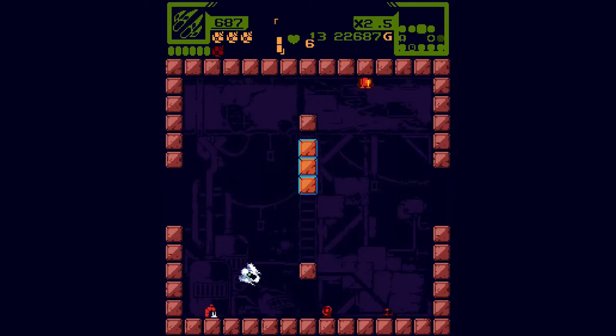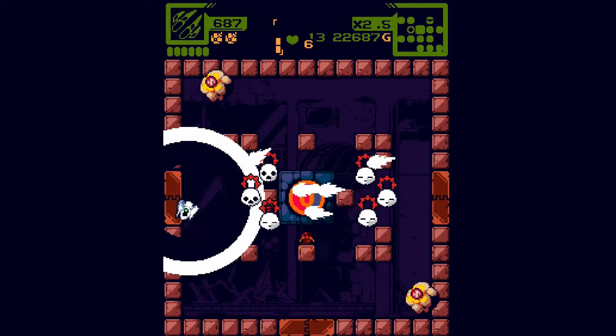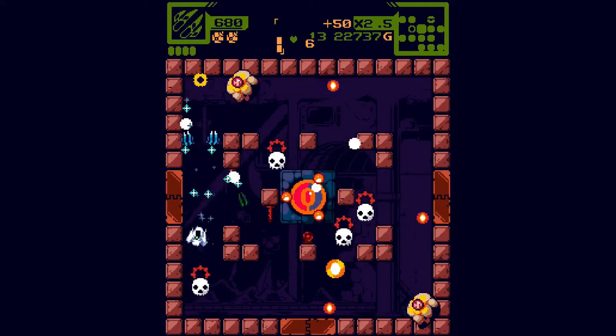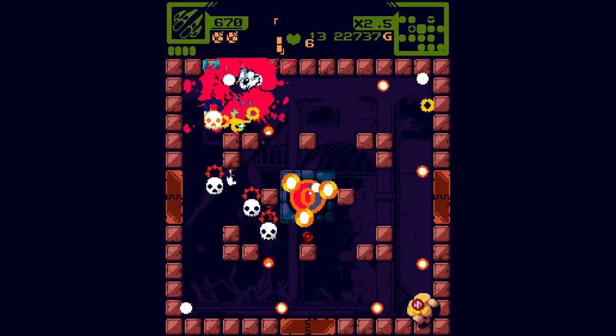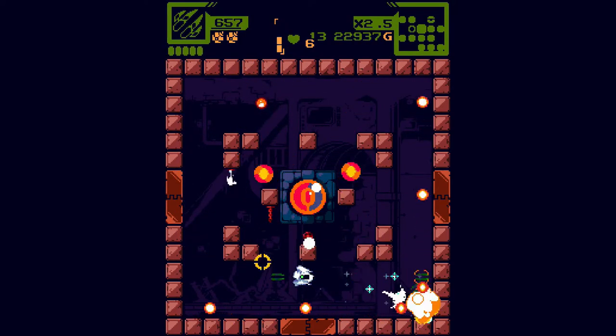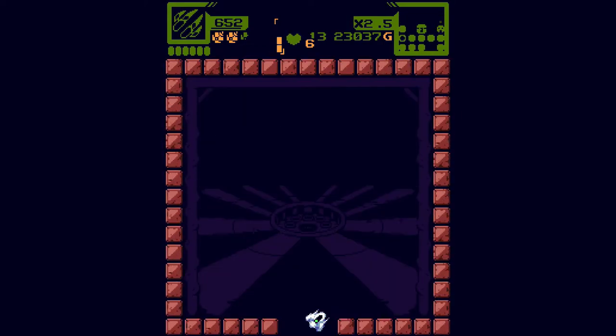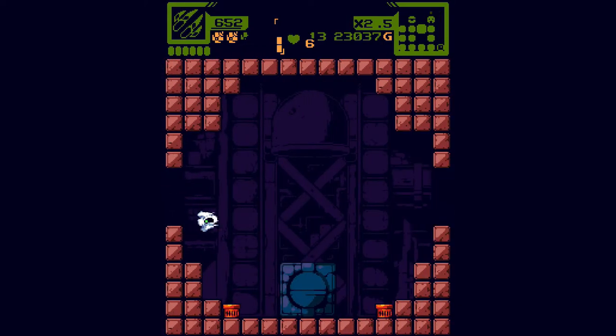Let's be smart about this. It can't be that one, it can't be this one either. I have no idea where the secret room is. Sometimes in Isaac there's usually only one or two places the secret room could be, but the later maps in this game get quite big.